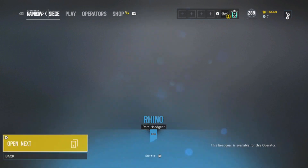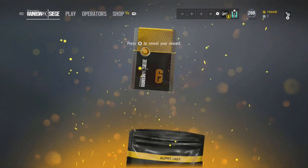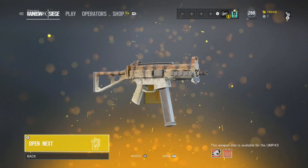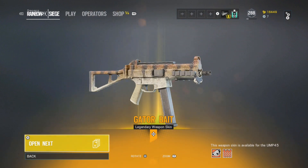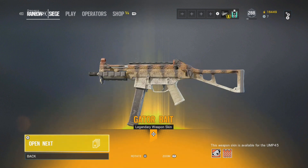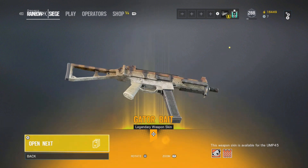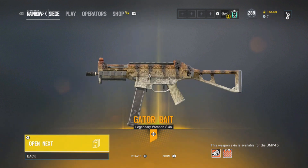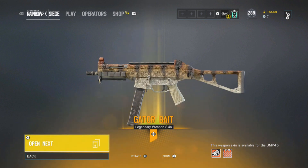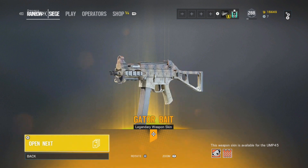Oh, here we go! Yes! Hopefully it's one of the new legendaries. Let's see what we get here. Oh, that is a new one right there — I'm pretty sure. Yes! I believe that is one of the new ones, let's go! Ask and you shall receive — Gator Bait. I mean, it's not super impressive looking, but it's a new one honestly, so I'm really happy about it. Definitely putting that on the weapon.